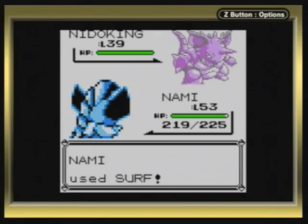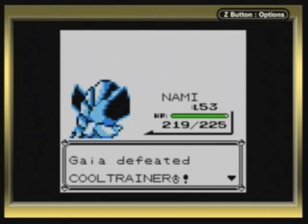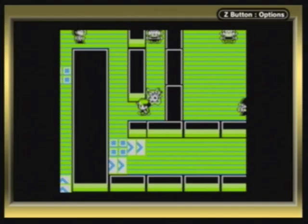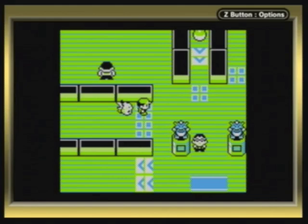Nidoking, as you've probably taken notice from the one I have in my party, is ground and poison type — no match to Surf. They don't have genders in this game. They only give genders to the Nidorans. He's done with, so that's the left side of the gym done for now. There are pretty much quadrants or sectors in this area.